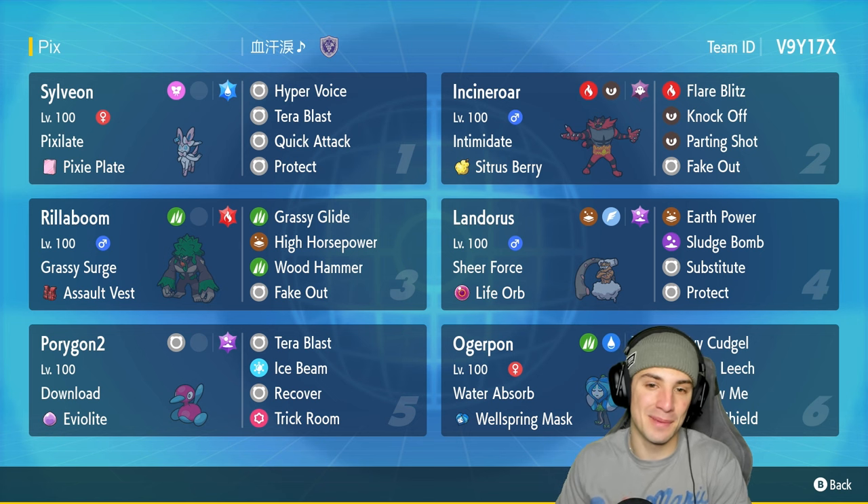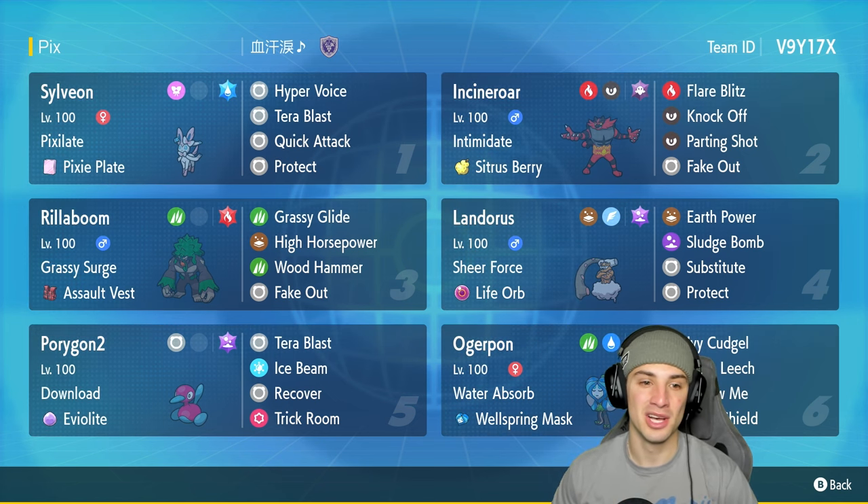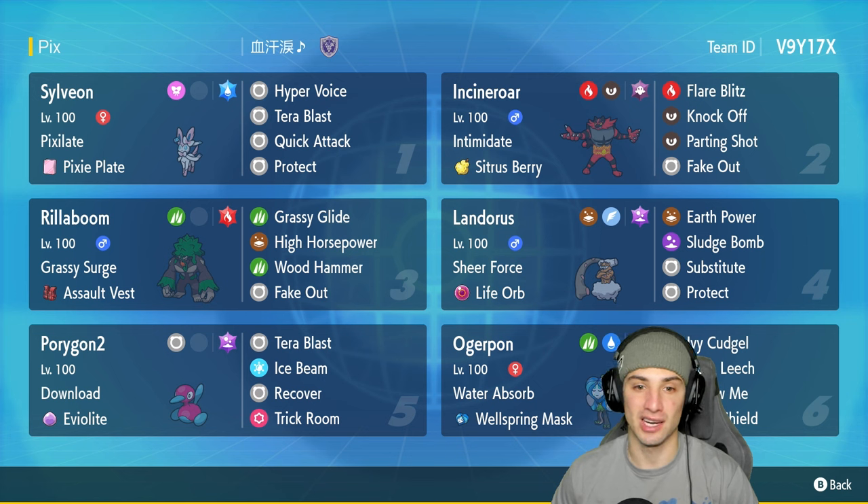We got Sylveon in our top left hand corner rocking Pixilate and the Pixie Plate as its item, rocking Hyper Voice, Terra Blast, Quick Attack, and Protect. I absolutely love this move set. Hyper Voice changes into a fairy move and gets the STAB boost and the Pixie Plate boost. Quick Attack has first-turn priority and it changes into fairy type. Terra Blast can be water type — we just love this move set.